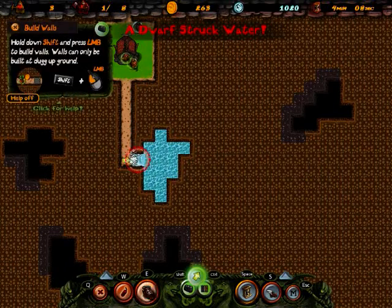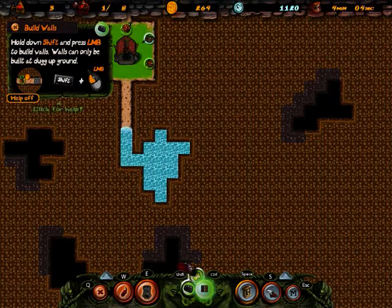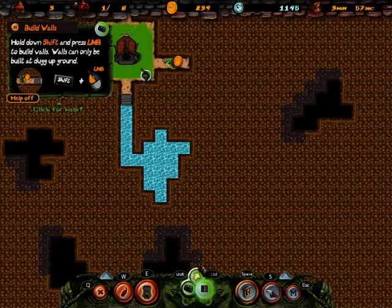That guy costs me 10 bucks, and then he died because water is evil. There we go. So I had to put a wall there to block the water.